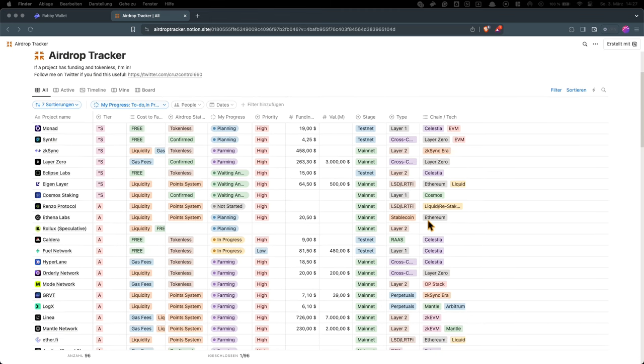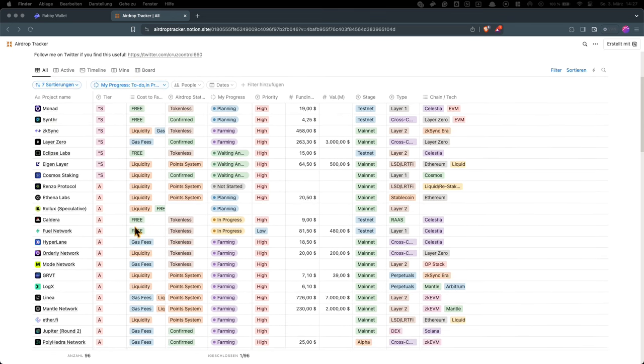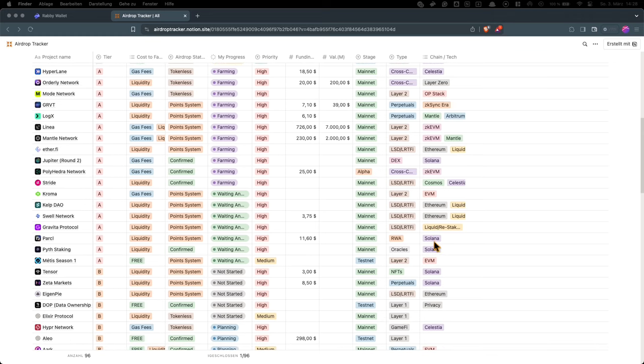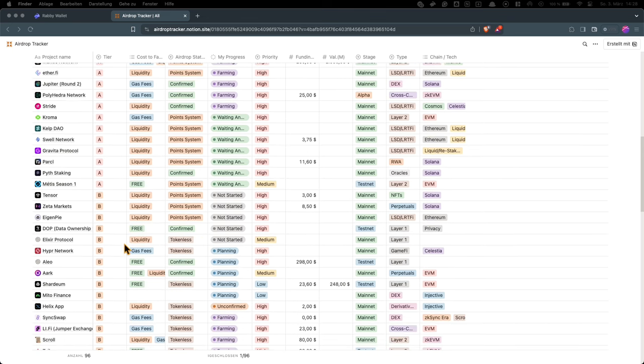So if you don't have a lot of funds, farming Athena Labs doesn't make sense for you. Instead, farm something like Caldera — it's free — or Fuel Network. Or you can just search for something on the Solana blockchain like Parcel, Tensor, or Ceta Markets. There are a lot of opportunities here — 96 projects in this table.